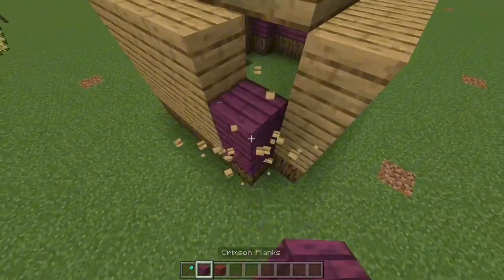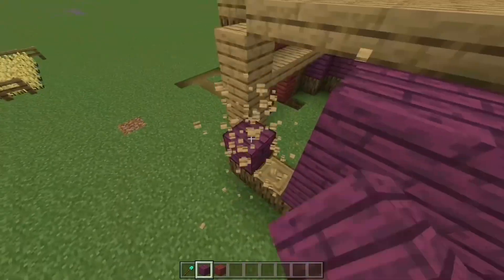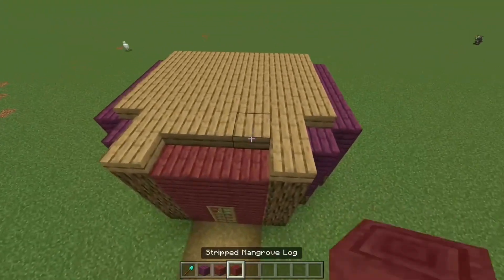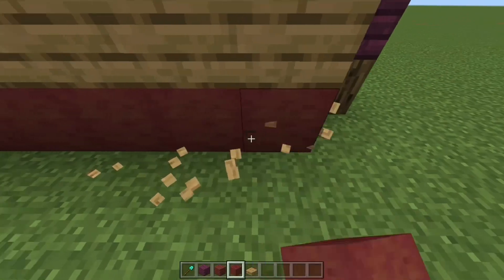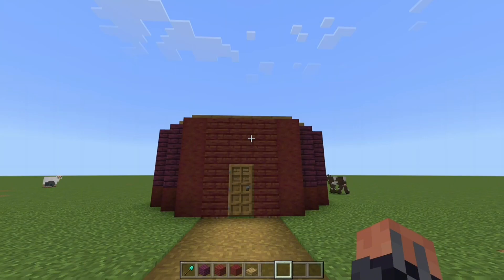I don't know if I'm going to build the whole thing out of crimson, but it is like an example. Let's replace those boring looking old logs with mangrove logs, especially when it's stripped. Don't take that out of context. Look how much more Halloween-ish that looks already.